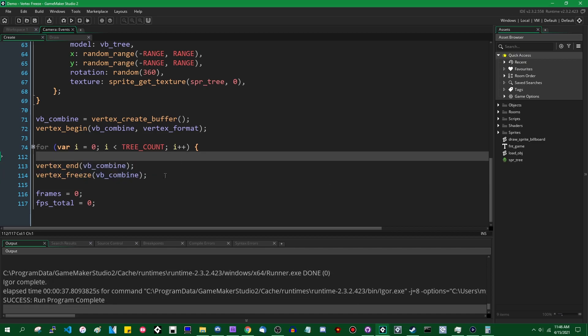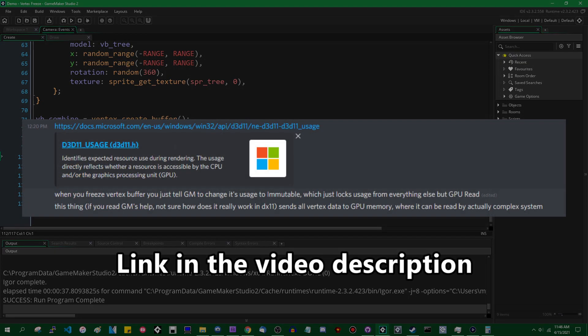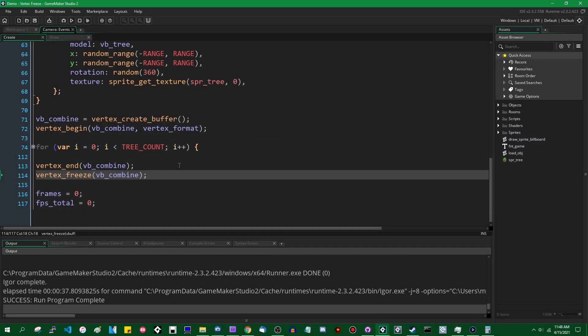I'm not 100% certain what this means on a technical level, but from tests and from asking people, freezing a vertex buffer stashes it in video memory rather than just allowing it to live in random access memory where most of the stuff in your game lives. That means when you vertex_submit it, you don't have to spend time transferring vertex data from RAM to your GPU — you can just tell the GPU to draw the vertex buffer that's already in its video memory. This practice of caching stuff and minimizing data transfers between different hardware components is a general optimization strategy that comes up a lot, not just in 3D games.